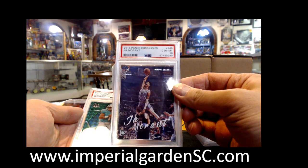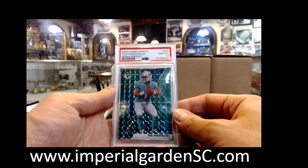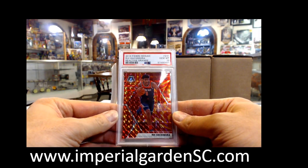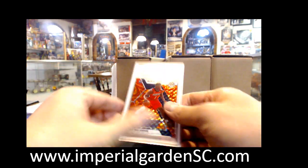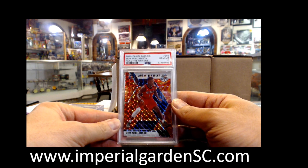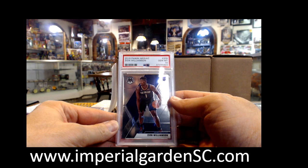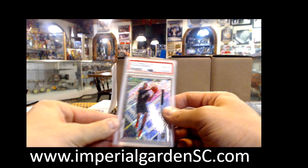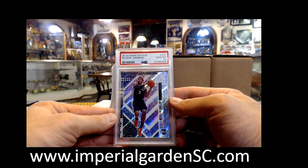Another Ja Chronicles Rookie Dunkin 10, Tua Green PSA 10, Rui Hachimura Reactive 10, Zion Williamson Debut Reactive Orange Gem Mint 10, Zion Williamson Pelicans.